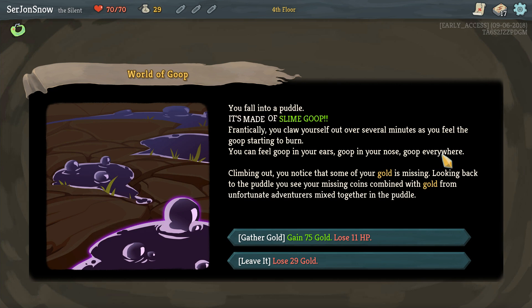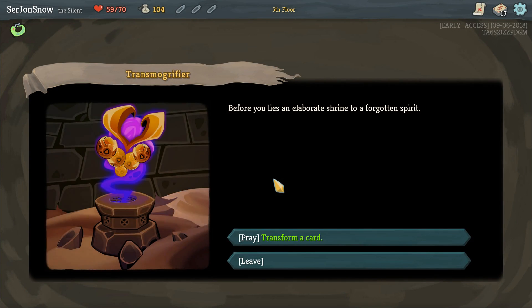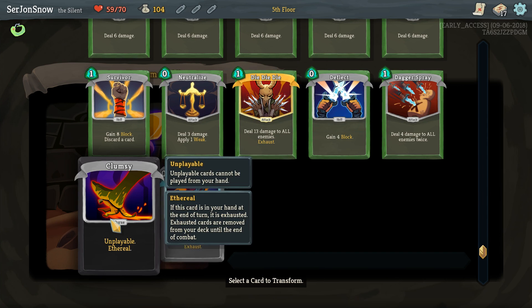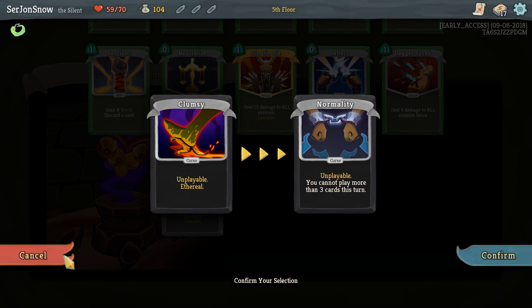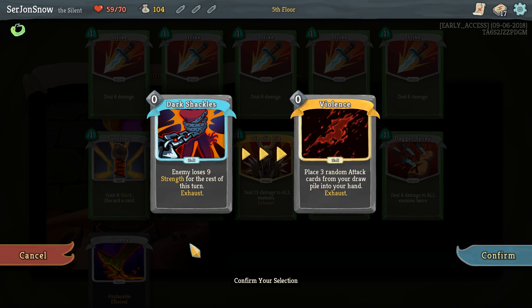You fall into a puddle that's made of slime goop. You claw yourself out over several minutes as you feel the goop starting to burn. You notice some of your gold is missing. We can deal with losing 11 HP for a bunch more money — we can heal up here. Obviously full HP for the elite would be good. Let's transform a card. Oh, we added these to our deck — we want to get rid of that. Oh, it'll just turn into another random curse.